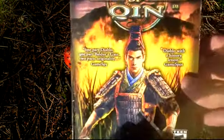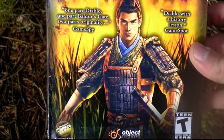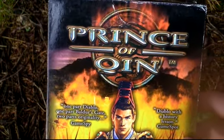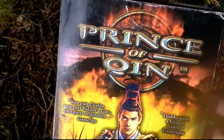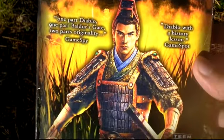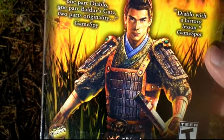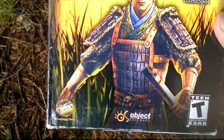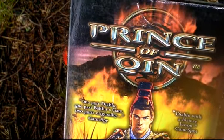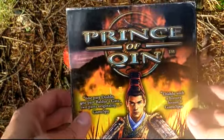On the front cover you can see the player character that you control in this game, and that is Prince Fusu, who is the son of the first Emperor of China. He was ordered by the Emperor to commit suicide, which he did actually in reality, but in this game he doesn't do it. Instead he goes on an investigation to find out if the order was falsified and discovers the intrigues behind all of this. He learns very soon that his father died.